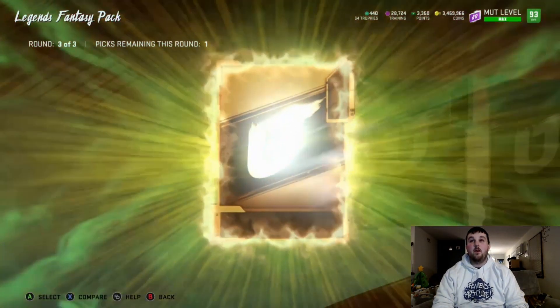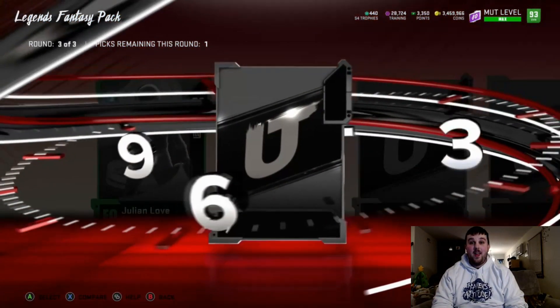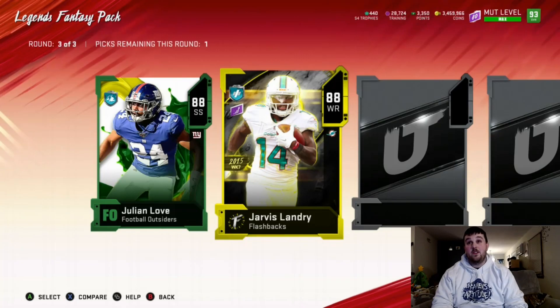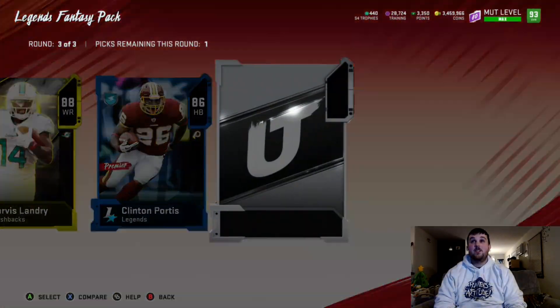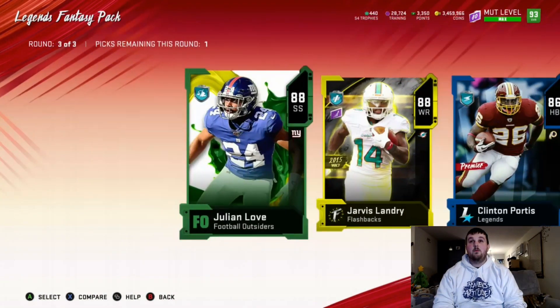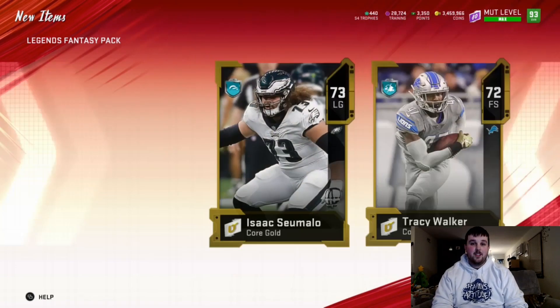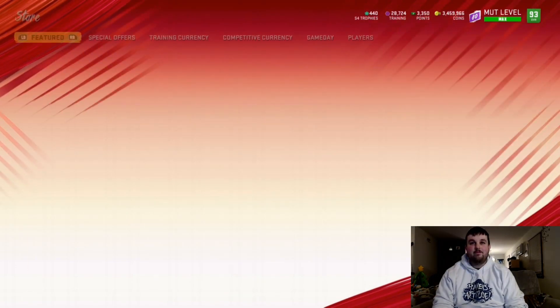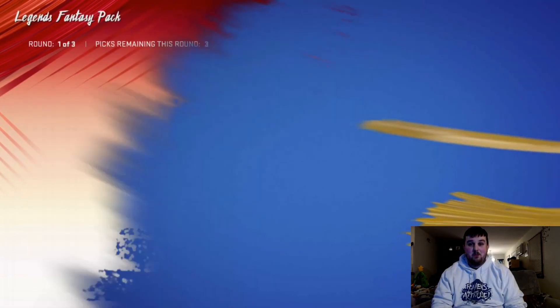In the final round we get a Football Outsider 88 Julian Love, a flashback 88 Jarvis Landry, 86 Clinton Portis — no big X's. The Football Outsider is probably going for a little more. We still have four more packs to go and I'm not feeling like we're in a good spot to stop ripping packs yet.